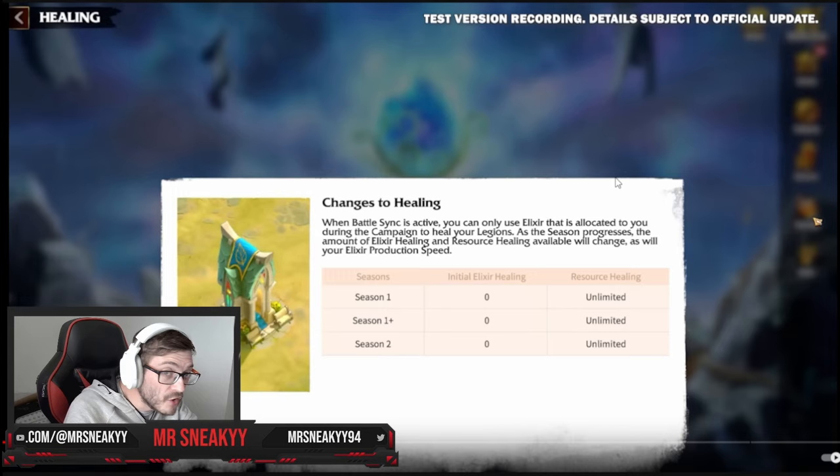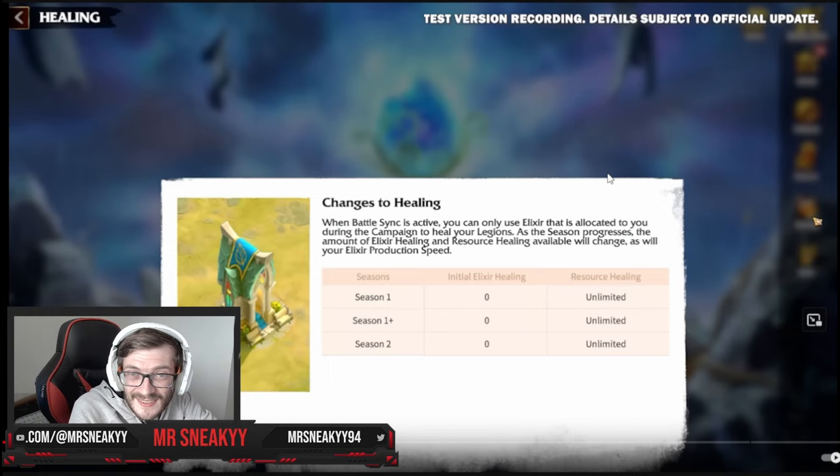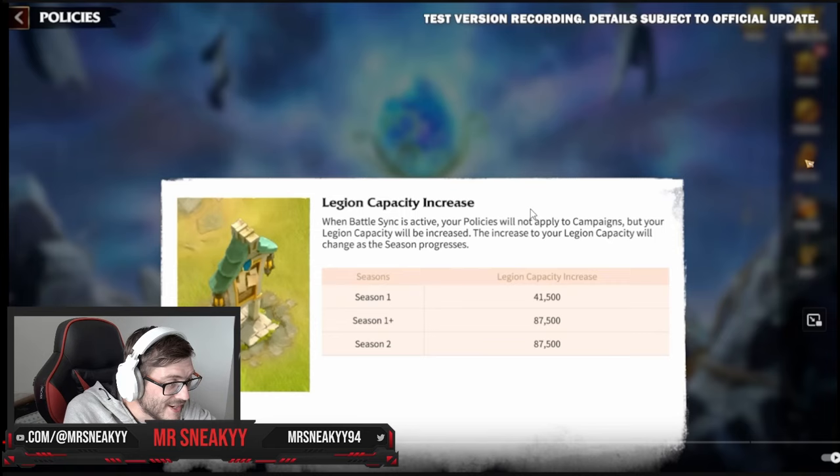For everyone else it's a little bit harder. If you're at the end of a season with that 15–20 day peace zone where nothing really happens, you've got 15 to 20 days of pure farming. During this time you'll use some of that for this event, and it's going to give you some really good rewards for doing that. Your legion capacity is also increased — in season one you have an extra 4,500 troops, though policies won't be applied during fights.